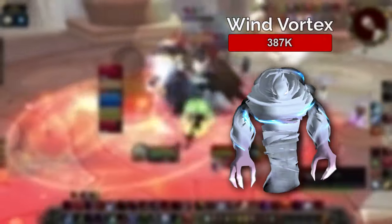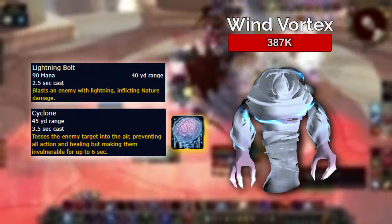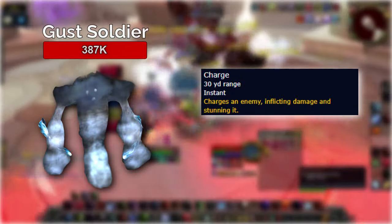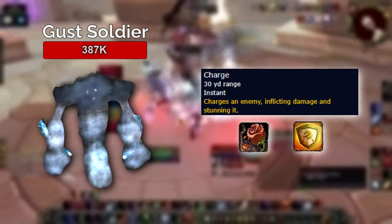Focus on the Wind Vortex. They cast Lightning Bolt and Cyclone — interrupt the Cyclone whenever possible. The Gust Soldiers charge and stun when you engage them. As a tank, pull with an AOE ability so they don't run wild while you're stunned.